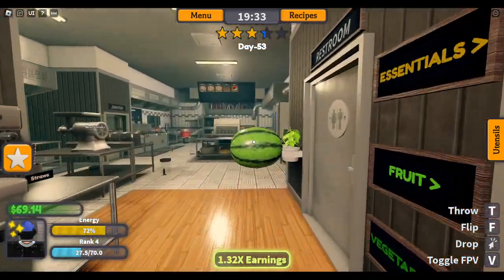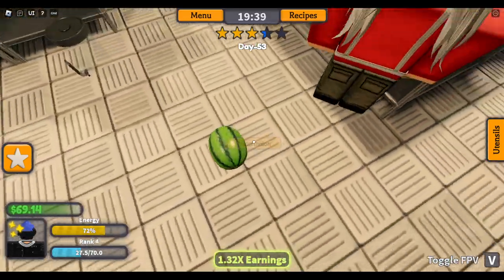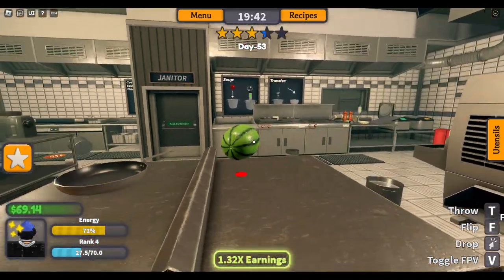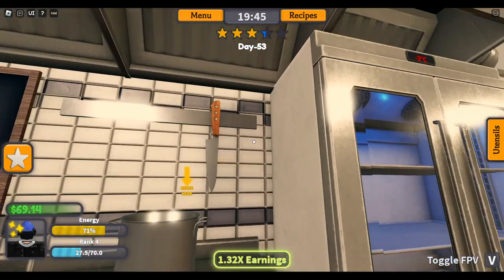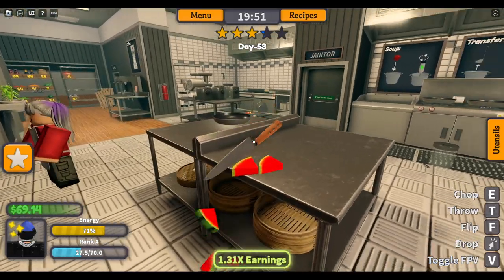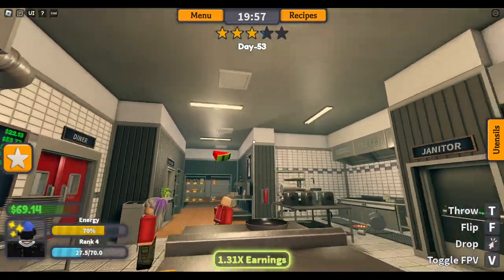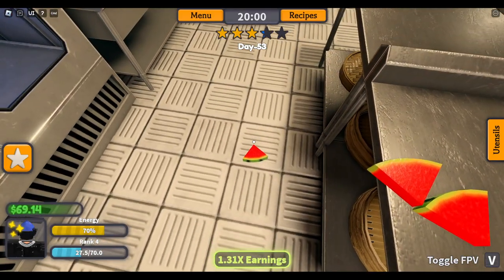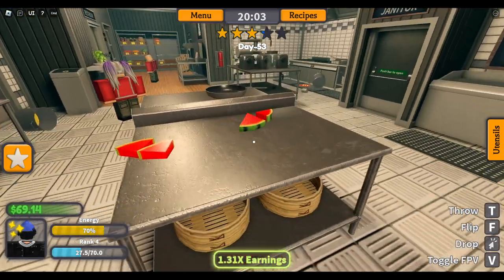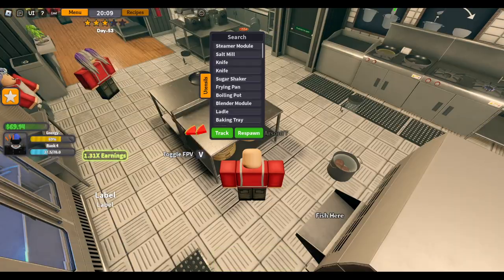Attain one watermelon and chop it with a knife. The watermelon's right here. Knives should be over here — come on, stop rolling. So we want to... just as easy as that. We'll pick that up. I don't know if they want salt on it or not. I like salt on my watermelon.